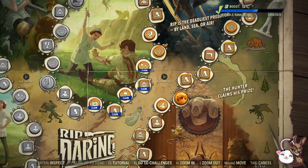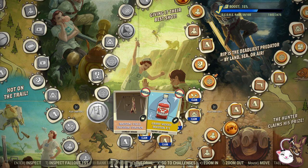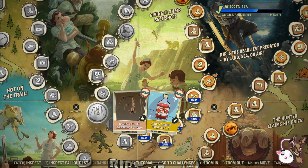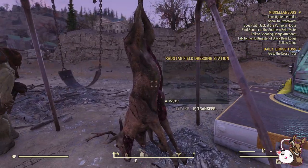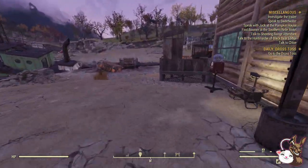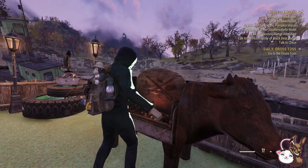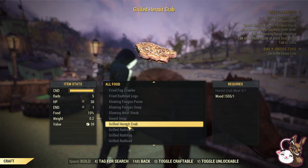And this item here on the scoreboard — here you are — is the Rastag Field Dressing Station. The reason why you want this in your camp is for one simple reason: it drops Grilled Rastag about every half an hour, about five of them. You can go to the cooking station straight away, and if you have the recipe you will craft the food called Grilled Rastag.